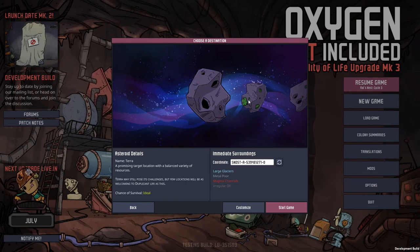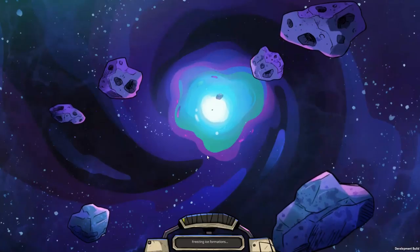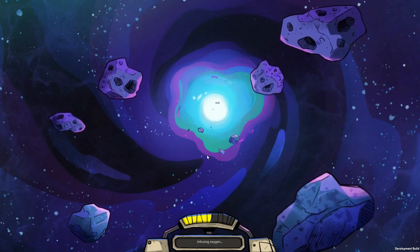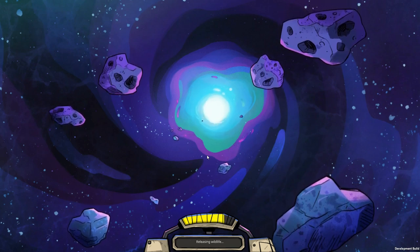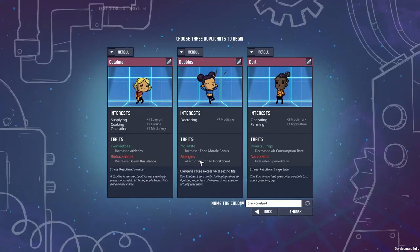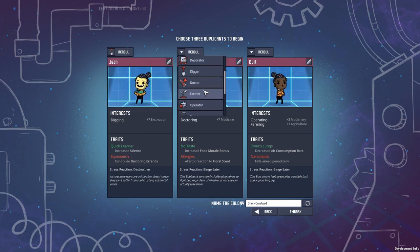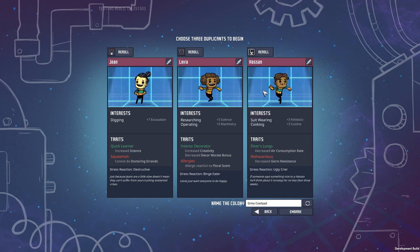Let's pick a map — geoactive with small boulders, you know what, perfect. Geoactive means I'll have a few more vents or volcanoes — I don't care, it should leave the starting biome alone. No misaligned pod either, so that should mean a regular start. The trait system has been changed — you can now select what you want. We're going to select a digger, a scientist, and a researcher. I'm also going to want a duplicant that's fast, and one for suit wearing.